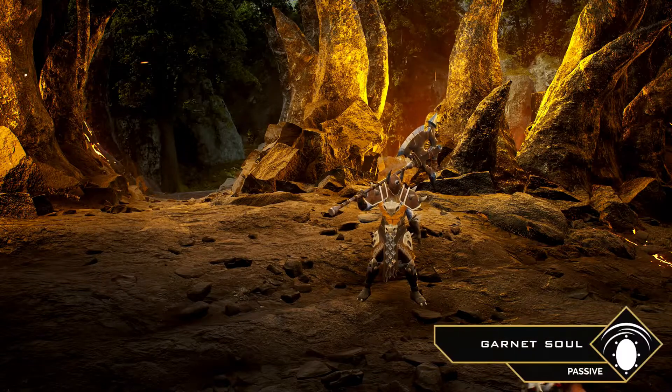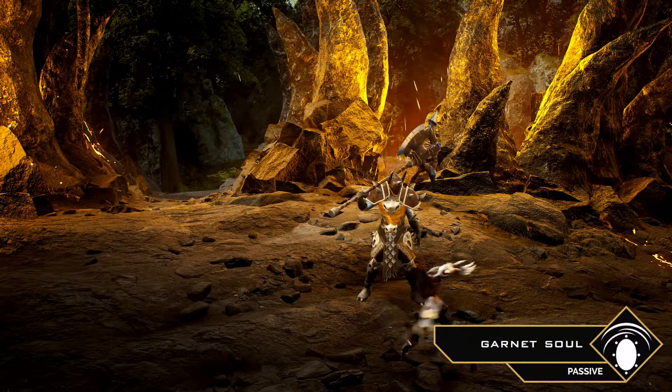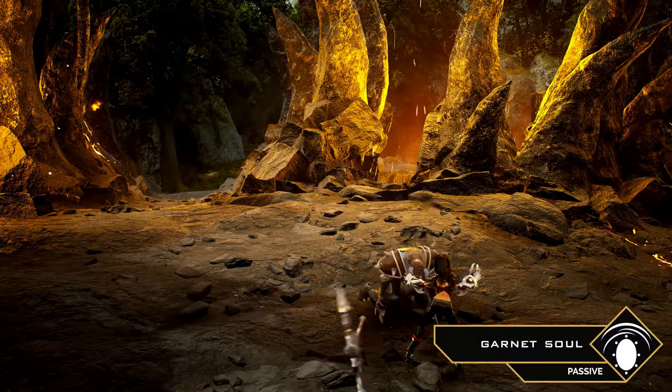Malaya's passive, Garnet's Soul, grants 1 or 2 stacks per basic attack. At 10 stacks, her next basic attack deals bonus damage, heals her, has increased range, and cleaves in the area in front of her.